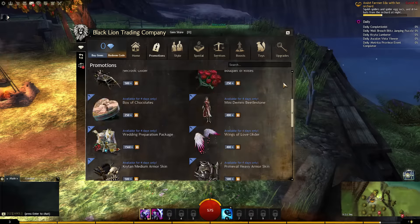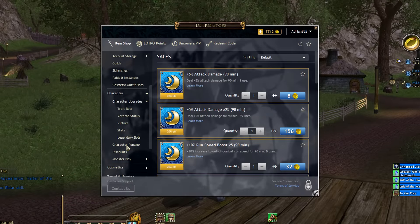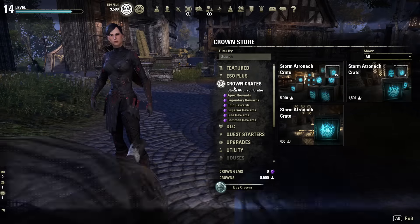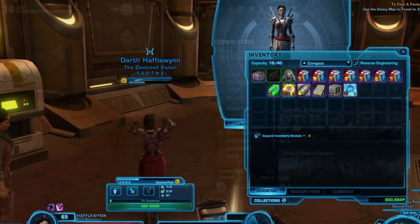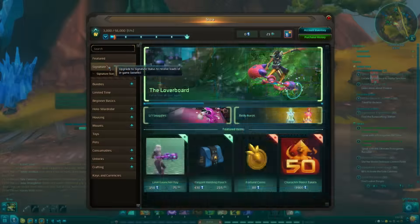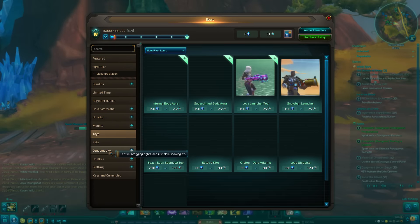Welcome to MMO Store Raiders. Every episode we investigate MMO Cash Shops and in-game stores to answer the only question that matters: is it dirty? We look for stinky pay-to-win crumbs and smelly RNG boxes that leave stains all over the game. Enjoy the show. Here's your host, GRM Adrian.